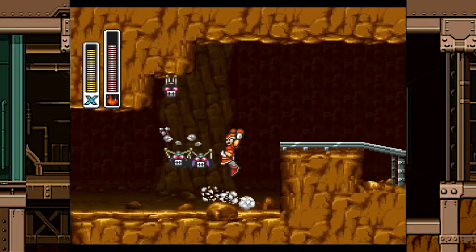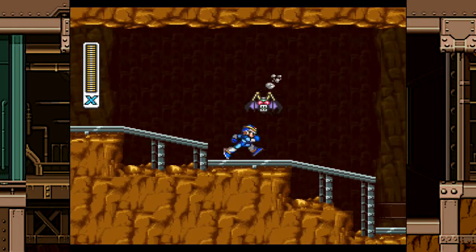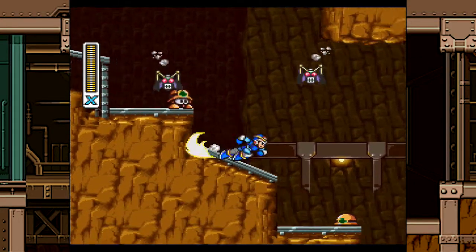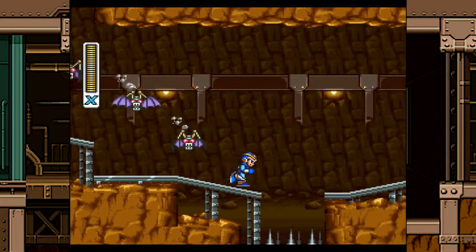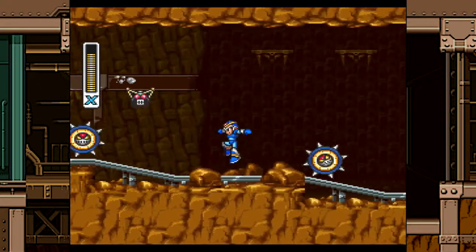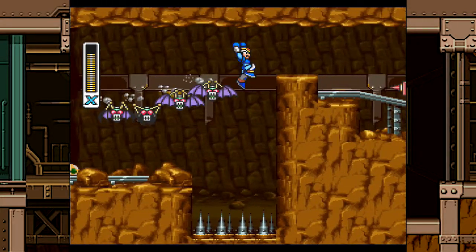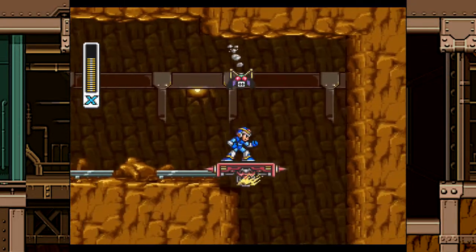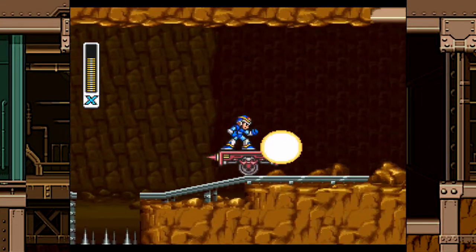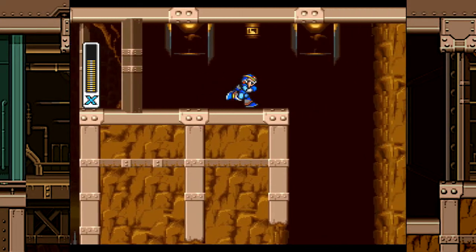Oh geez, almost fell on the spikes there. If this were Mega Man 1 I'd probably be dead. But yeah, this stage is really bat-intensive - I wish I were lying, there are a lot of bats in this stage. The amount of bats in this level annoys me sometimes, but they give you energy anyway so it doesn't really matter. The minecart stage is probably the quickest one out of all of them because the minecart will just zip you through the entire level and you can just run through everything.